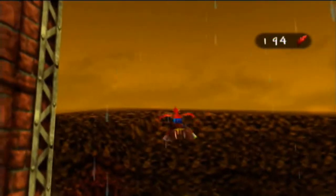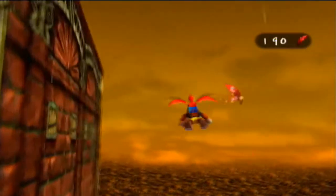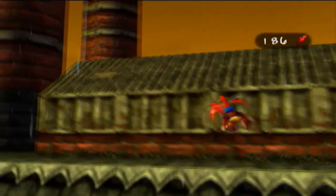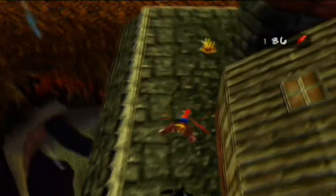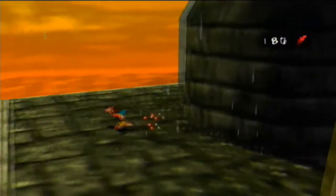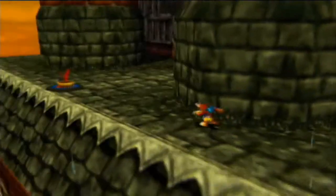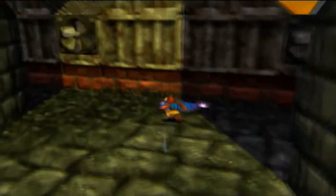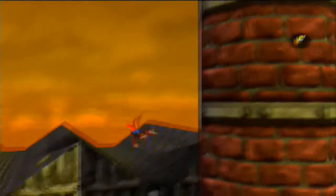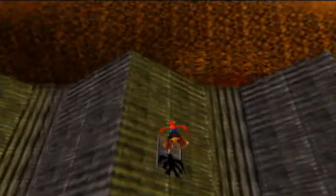Now let's use the fly disc pad and make our way up to the rooftop of Grunty Industries. Along the way, make sure you have plenty of feathers — otherwise it's not going to be easy to get up to the roof. I love this view up here. Who would have thought that the factory would be so big? It even stretches above the forest. Nice sky, cool sunset — I just wish it wasn't raining. Here's a warp disc pad that we can activate, and here's another fly disc pad. There should be a couple of windows up here that we can destroy, such as this one right here.